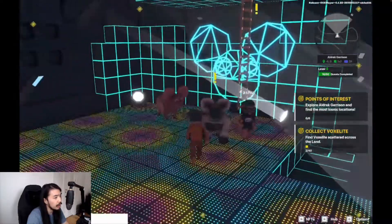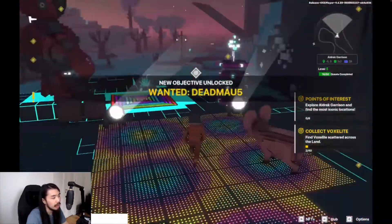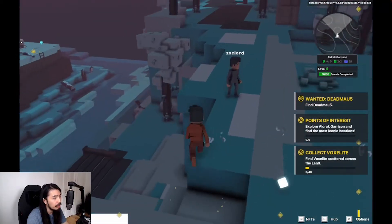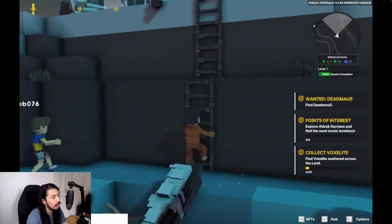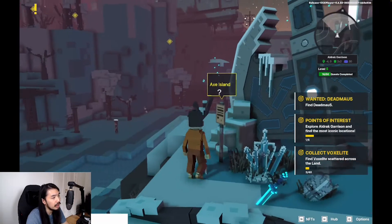Open the quest here. Dead mouse — look for dead mouse. But let's look for the point of interest first. There's one right there, one is here — X Island.